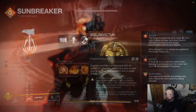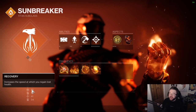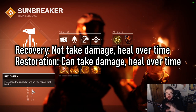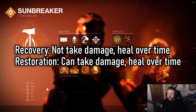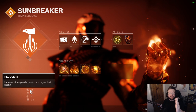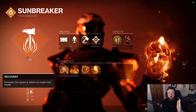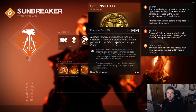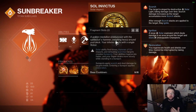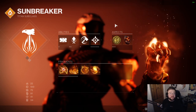Unlike Cure, Restoration works differently from the recovery stat. Regular recovery doesn't activate until you haven't taken damage for a set time — higher recovery means less wait. Restoration doesn't work like that: it starts instantly and cannot be interrupted. Your health continuously restores. So when you create a sunspot, enemies trickle toward you, take damage over time, and you gain health over time plus ability energy back quickly.